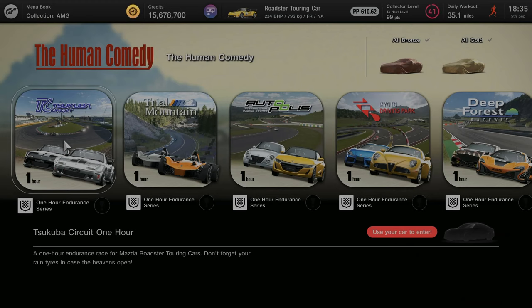Hello and welcome to a video guide on how to do the 1 hour endurance race for Tsukuba on the Human Comedy missions.